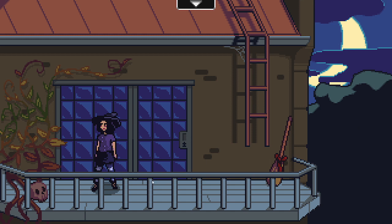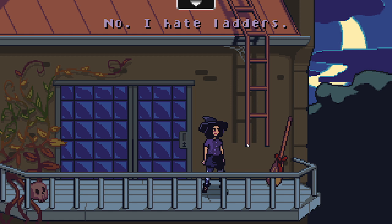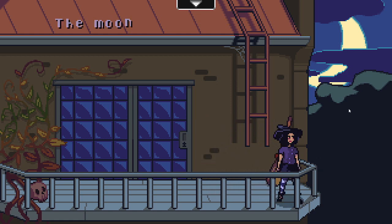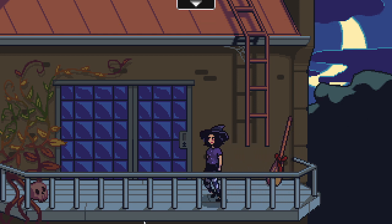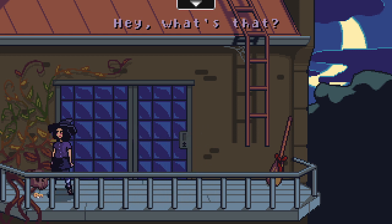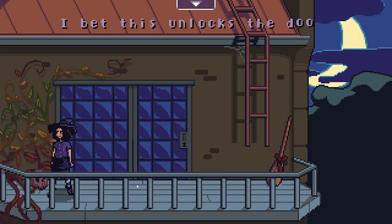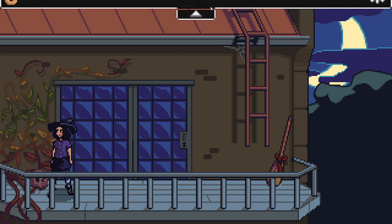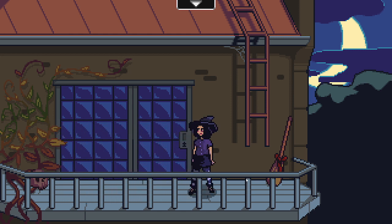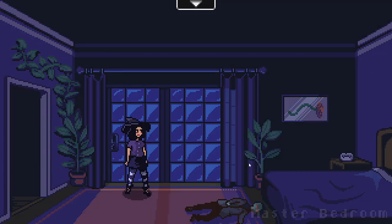Turn out the bottom a tiny bit more. I hate ladders. The moon is crescent night. Hey, what's that? I bet this unlocks the door. Key — skull key goes to this. It fits. That was one side.